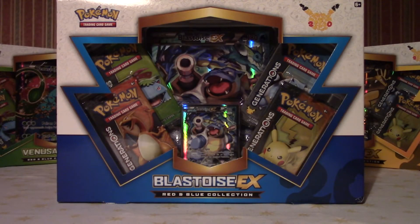Hey guys, so if you checked out my last video, I opened a Venusaur collection box. This time I'm going to be opening a Blastoise EX box, so hopefully I get some better pulls this time. Quick recap from last time: got a nice Venusaur EX from the promo, the Jirachi, the Yveltal, and the Altaria. Nice shiny cards, but let's hope for some full arts or some EXs this time.